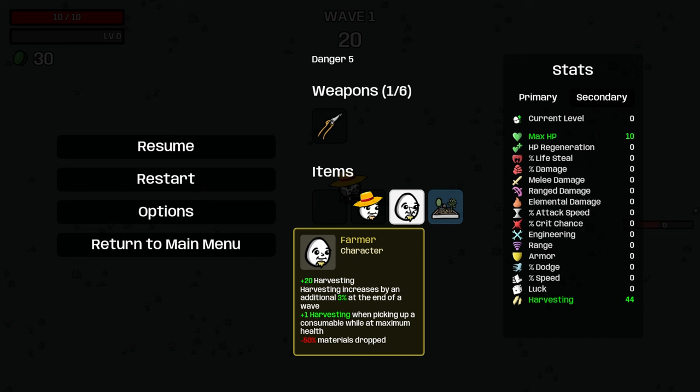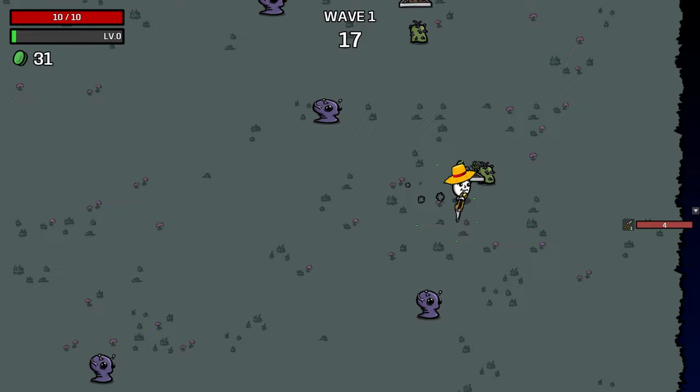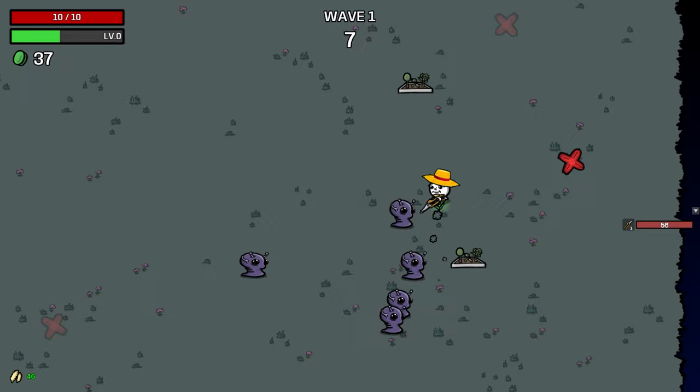Farmer from the base game gives 20 harvesting, increased harvesting mods in the wave, and — more importantly — one harvesting when you pick up consumable max health. So we're going to do the farmer thing we've done before with double farmer, only this time we're going to have infinite gardens — question mark. That's the plan, we'll see how it goes.